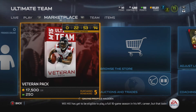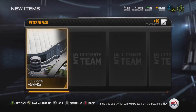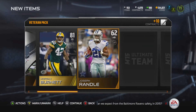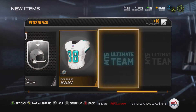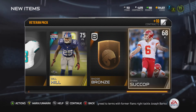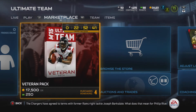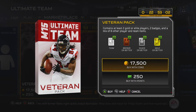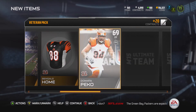In yesterday's episode I asked you what players you wanted to see, and I got a lot of responses on Twitter and on the actual video. One that really interested me on the running back tip was getting the Ultimate Legend Marshawn Lynch — a lot of you are saying that card is better than Bo Jackson, and this is not the first time I've heard that. The other request was getting the Super Bowl edition Tracy Porter, who apparently is a really beastly cornerback.